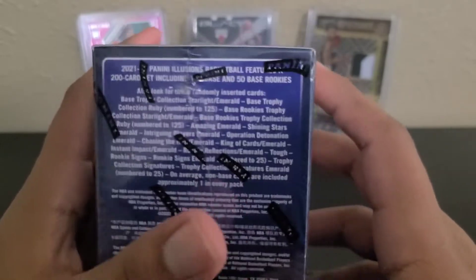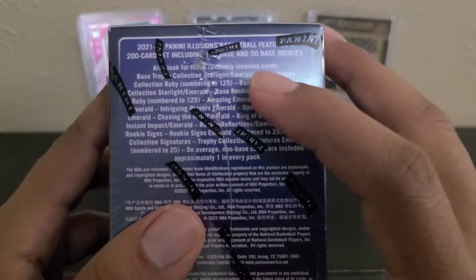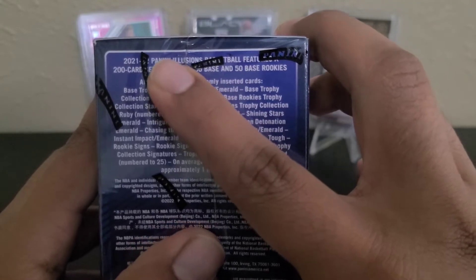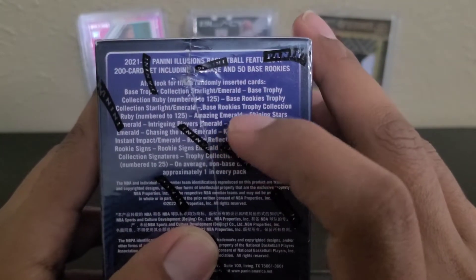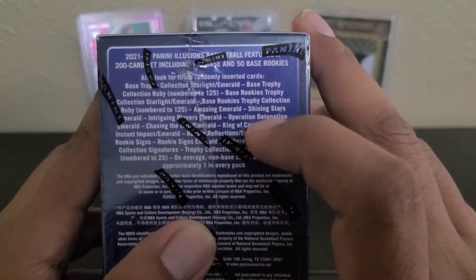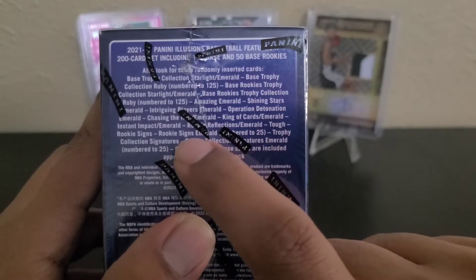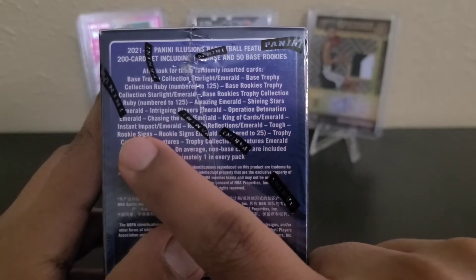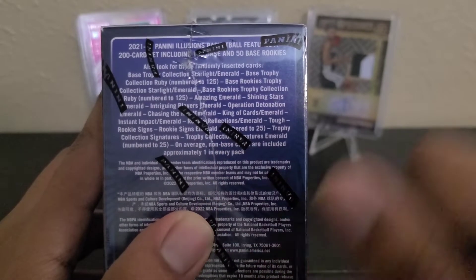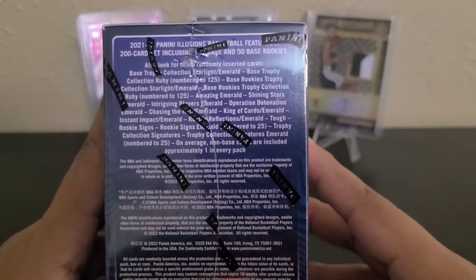I have more basketball cards than football. This is the checklist in the back — 200 card set, 150 base and 50 base rookies. You can find numbered cards, base trophy collections, Ruby numbered to 125. You can find autos in here — rookie signs, Emerald numbered to 25 and then just the base rookie signs. Also trophy collections, which is the veterans. I did see the checklist — I think there's 59 players, but out of those 59, there's about only four that you'd want.